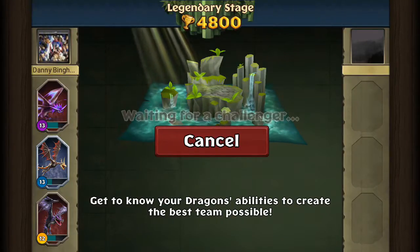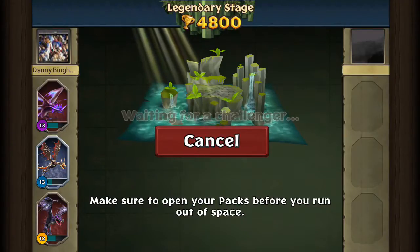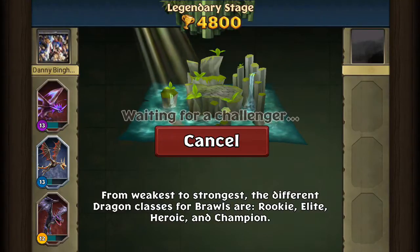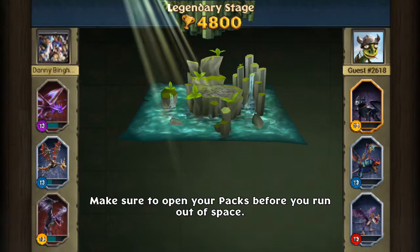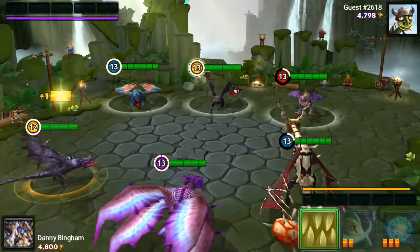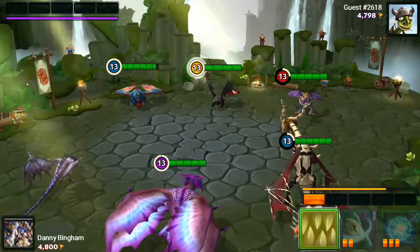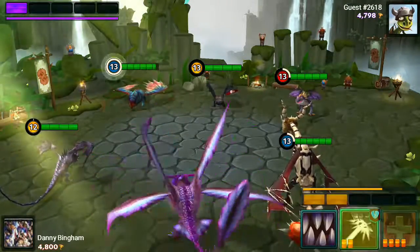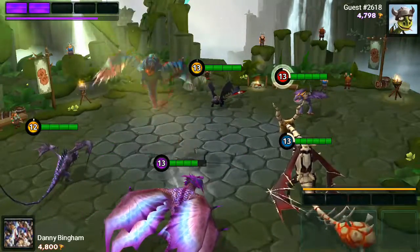Almost always in the middle of the battle, I either have fewer trophies than the other person or overall weaker dragons. Right now I'm fighting two level 13s and a level 12 — I'm constantly going up against people who have all level 13 dragons. The other thing I don't like is this game is not consistent in the turn rotation. It'll figure out who's going to attack when, and then halfway through the match it will change it, and the other person loads in back-to-back attacks.